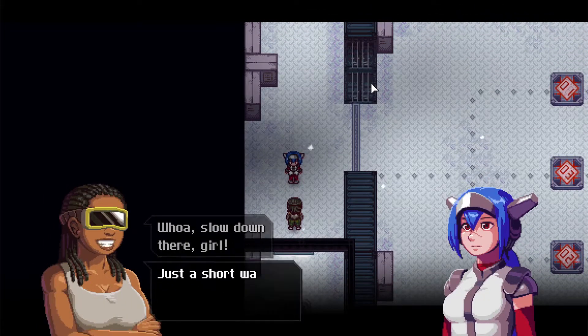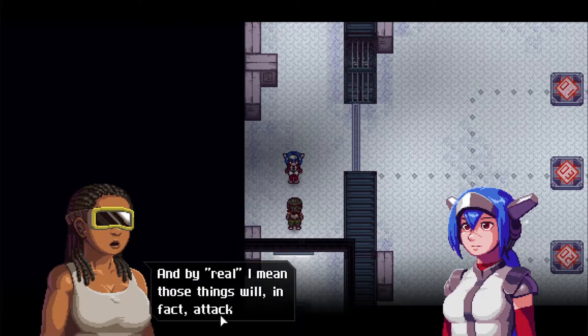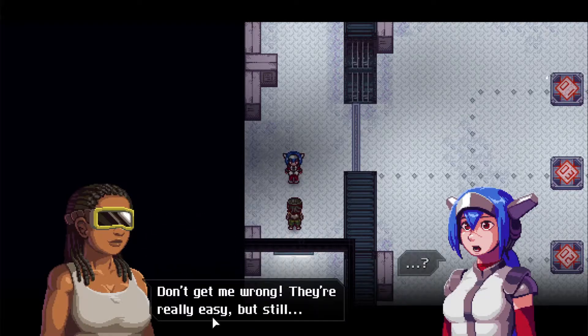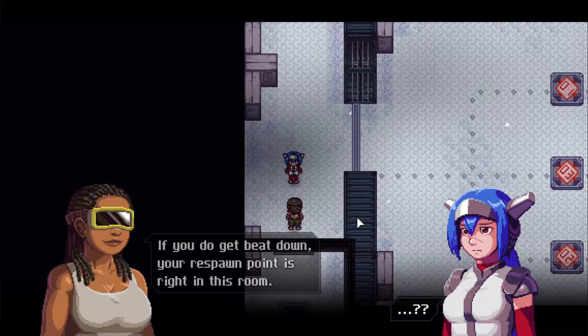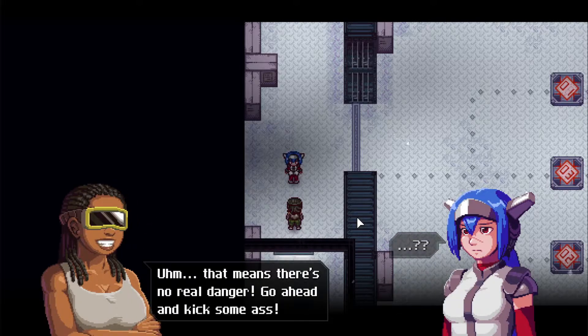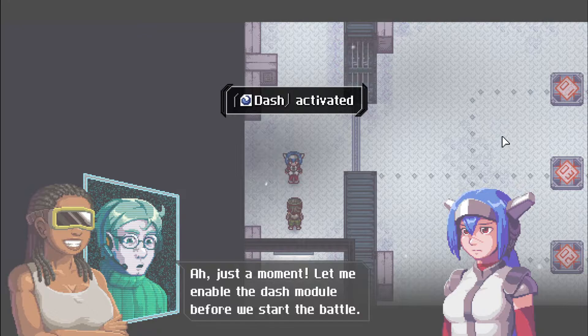We're about to meet our first real enemy — these ones will actually attack you. They're easy though, and your respawn point is in this room. Before the battle, the dash module is being enabled: 'Let me enable the dash module before we start.' So you have to unlock everything because this is a different avatar — it's not Shizuka. Dash activated.